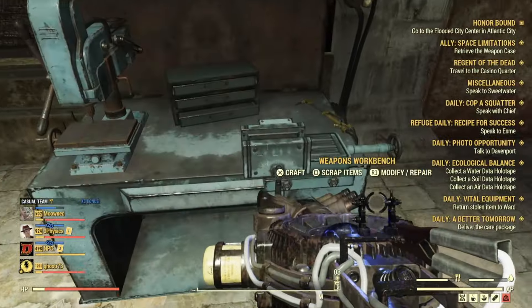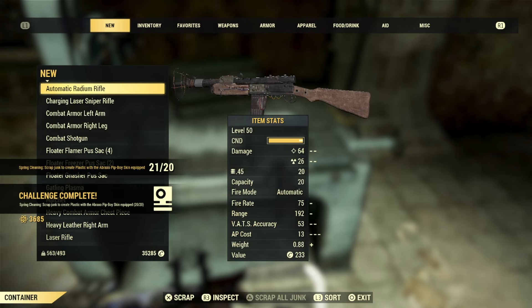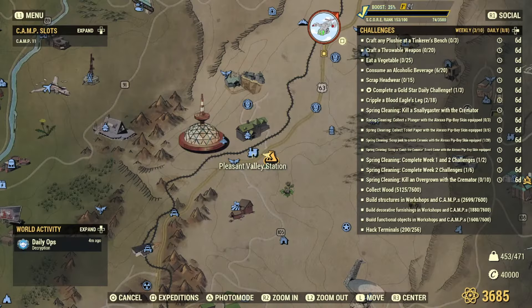I collected a lot of stuff while grinding that contains plastic, but if you get totally stuck just head over to Camden Park — all those cups on the ground are plastic.